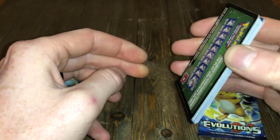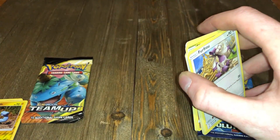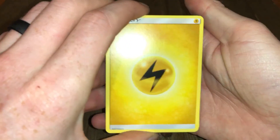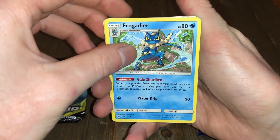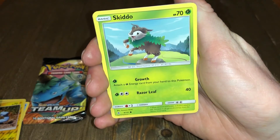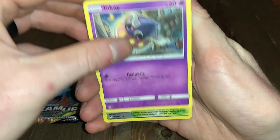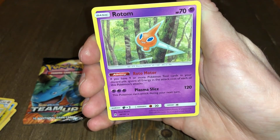All right, let's do Forbidden Light — there's your code card. Sun and Moon, I don't think I've ever opened up this set oddly enough. We got energy, Sliggoo, Frogadier, Flabébé, Skiddo, Goomy, Fennekin, Inkay, Lysandre Labs reverse, and a Rotom non-holo rare.